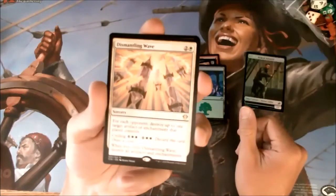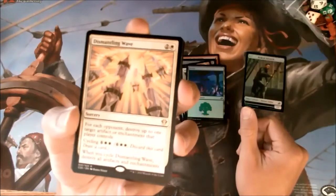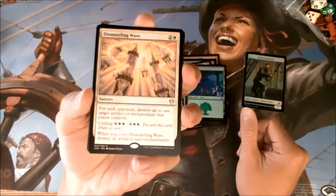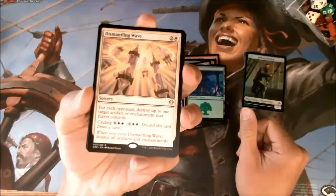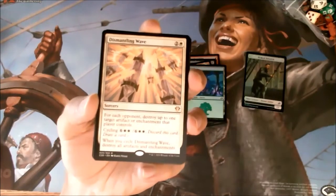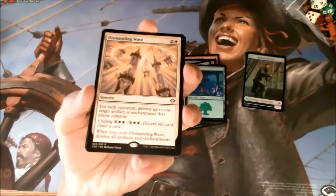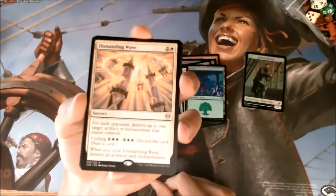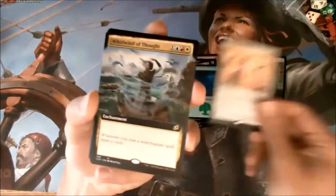Dismantling Wave — this is a commander pre-con card. That's pretty cool that they include some of those. This is solid — three mana for each opponent, just right up to one. That's a good include. The cycling is expensive in a non-cycling-focused deck, but you never know, it's good to have modal stuff.